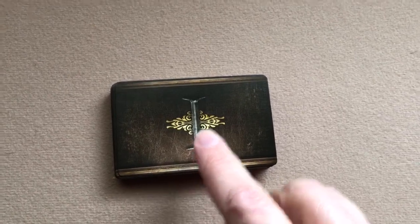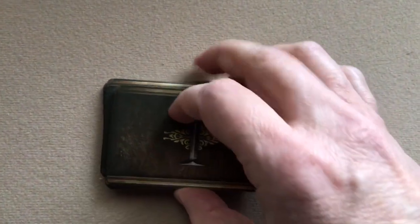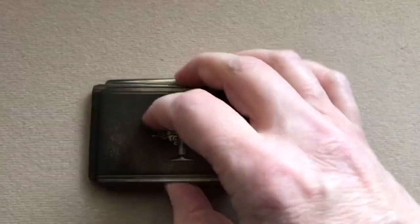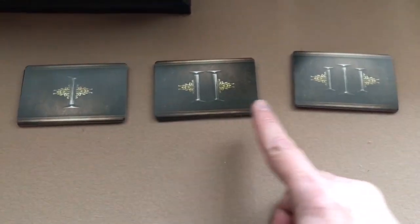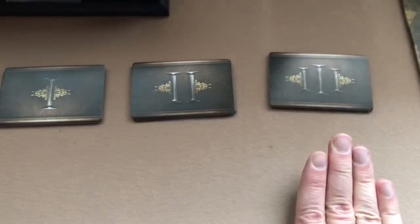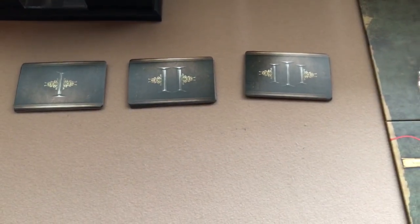Next you'll take your Westeros deck and separate it into the decks of cards one, two, and three. You'll shuffle each of those decks individually and then place them somewhere near the game board within easy reach of players.